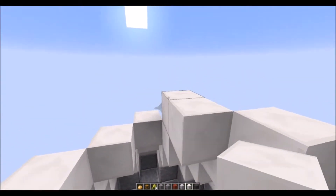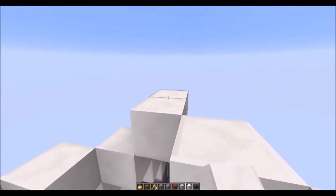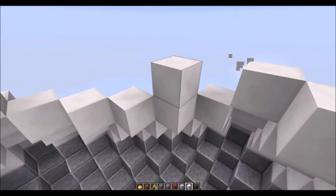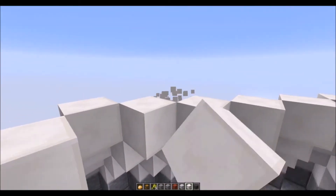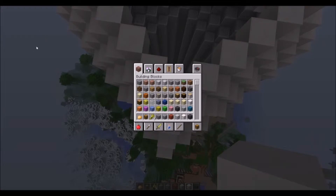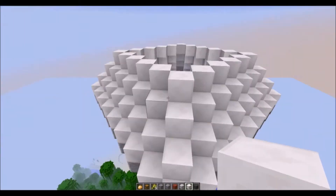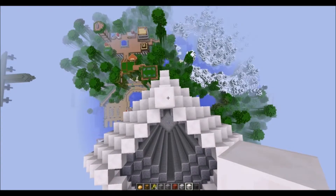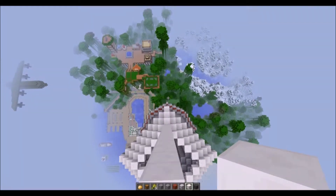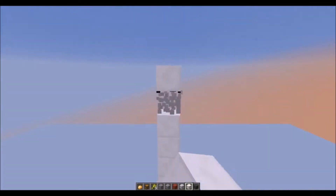We're getting near the end — near the top of the CN Tower. I don't even know if our render distance will let us see the top from the ground, which is kind of cool. Let me estimate: that's about 20 blocks, so we'll do 15 blocks up, and then we'll do the thing. 1, 2, 3, 4, 5, 6, 7, 8, 9, 10, 11, 12, 13, 14, 15. It's looking like a little bit too much — let's cut that down by a couple. There we go, perfect.